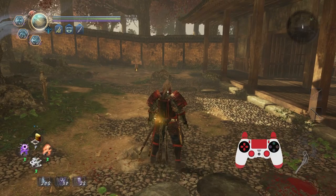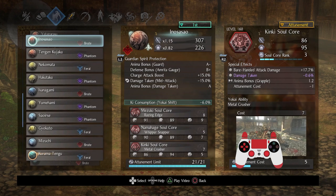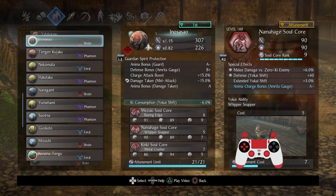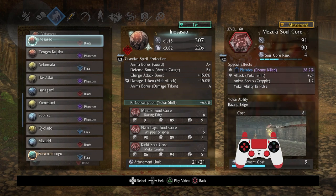Now I want to get on to the second Guardian Spirit. While I was requested to have high mobility and dodge capabilities, I actually went an almost entirely different route — what if I don't want to play that way and I'm okay with taking damage? That's why I picked Inosasao as a Brute spirit to complement the weaknesses Ferals have against many attacks. For this setup I picked Mezuki, Namahage, and Kinki. These are overall fairly long animations but are huge power plays. They cost quite a bit of Anima, so you have to plan accordingly — that's why I have Anima Bonus Grapple, Anima Charge Bonus, and more Anima Bonus on Mezuki.